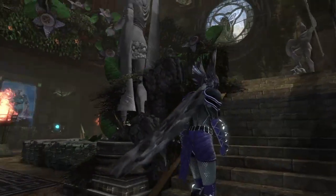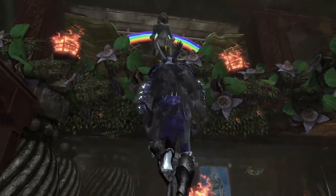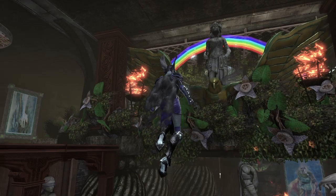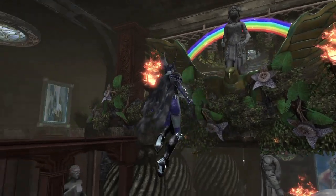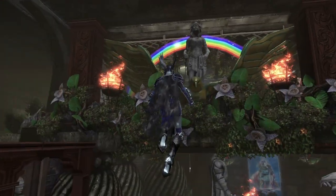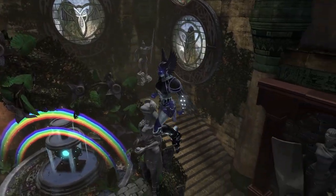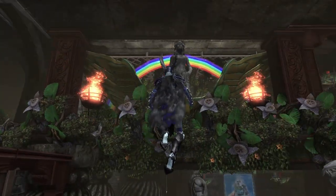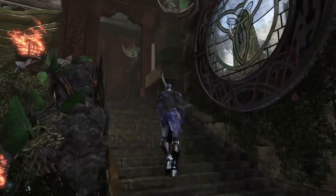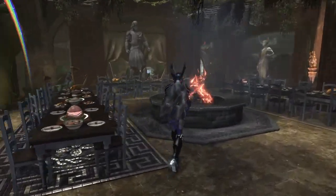So we'll go up the stairs here. If we look, this is probably one of my favorite parts — the Valkyrie riding up above, presiding over the rest of the foyer. Really, there's not super a lot of story to say here. It's just kind of like a nice heavenly warrior hall. And as you see up here, no warrior hall would be complete without a feast.